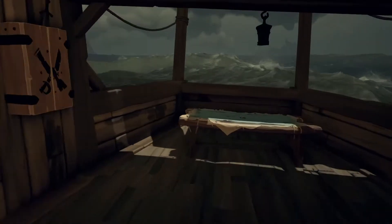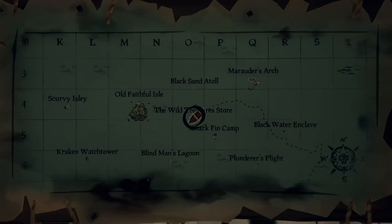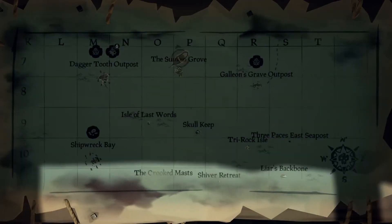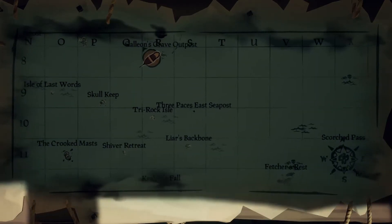Biting the head off renders it impossible to sell at the seapost, which is where you'll go to sell your fish after cooking it. The seapost will appear as a tiny island — another example would be Three Paces East Seapost, which is this tiny little island here.